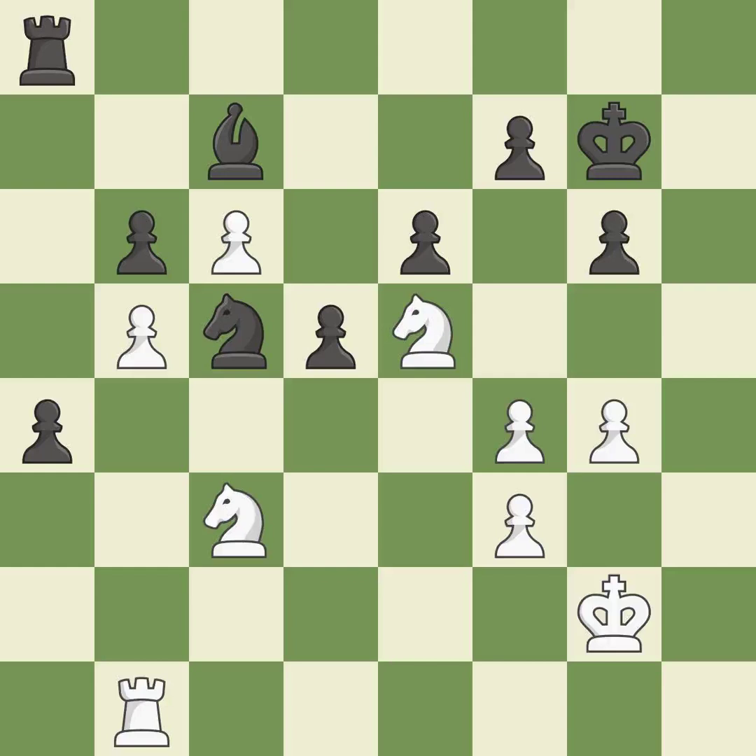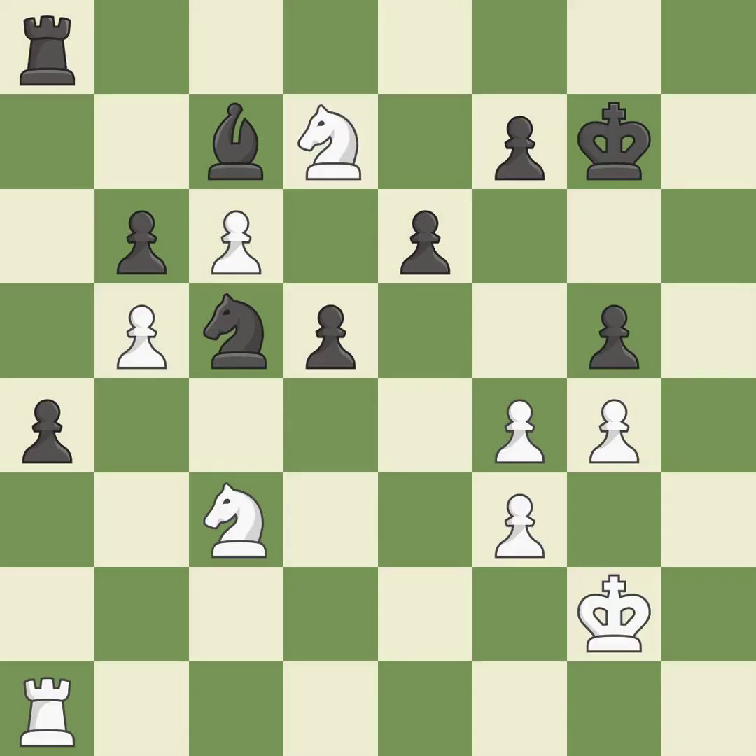This keeps the material balance in check with good counters. Recaptures — it is ideal. What I would have advised is that. A wise decision. Very precise. The knight is now located at an outpost, a safe area inside the enemy's territory. This is how you attract a knight. Takes back. This is the start of the end game and white is losing.